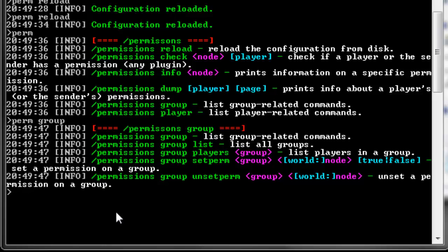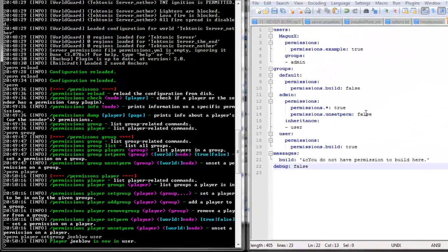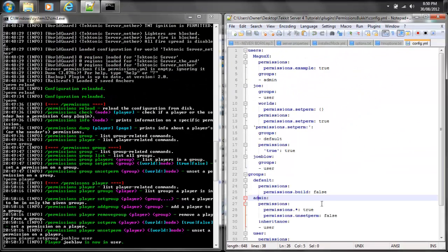So let's start with — this will probably be the one that you use the most — adding a new player, a new user. So someone joins your server and by default they get put into the default group. Instead of having to come to your actual console, you could do it right out of the game. It would be perm player, and then you can type that in once again to get your specific commands. So perm player set group, followed by the actual player's name — let's call him Joe Blow — and then another space and then the actual group name. So we want to make him a user. So now Joe Blow is a user. Let's check and you'll see that it's going to reload. You can see Joe Blow and he got added to the group user.